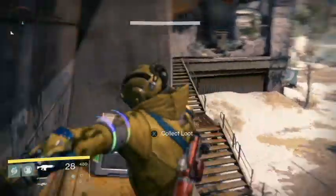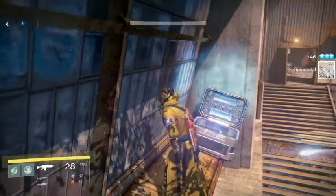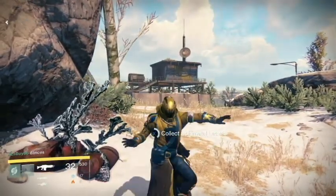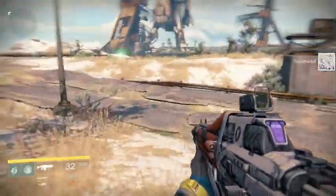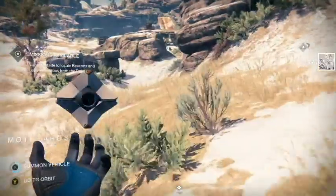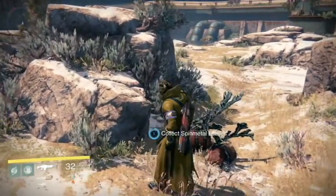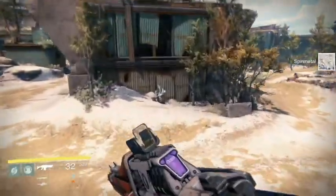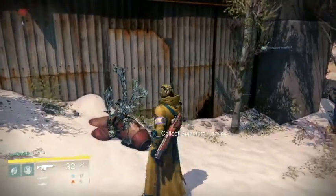Go around the Rocket Yard twice, go into all the caves, get the chests and loot them - the most I've got is two spin metals from them anyway. Loot as many chests as you can and find them on the map. Go around the Rocket Yard once or twice to make sure you haven't missed anything, then venture out and have a look elsewhere. Ten minutes later come back and usually they will all have spawned back, just in different places.